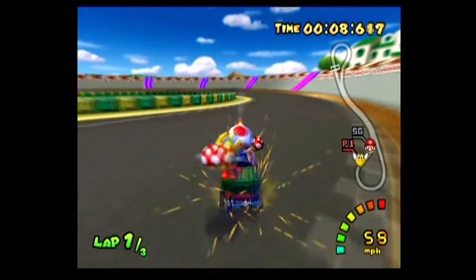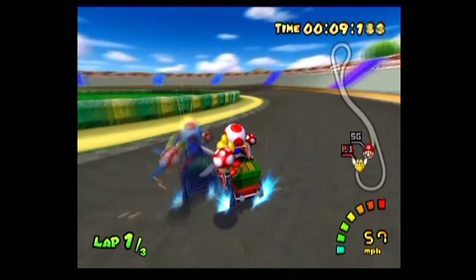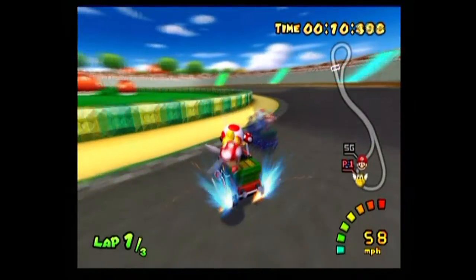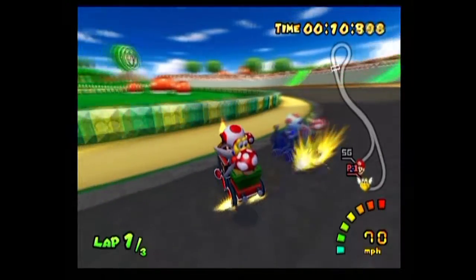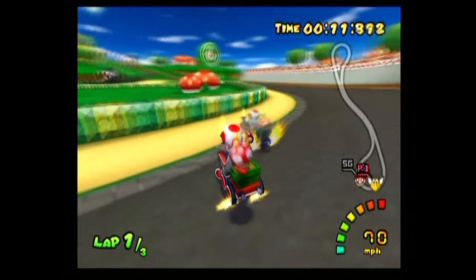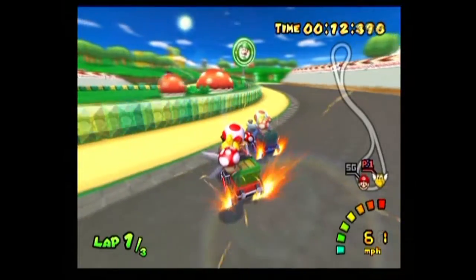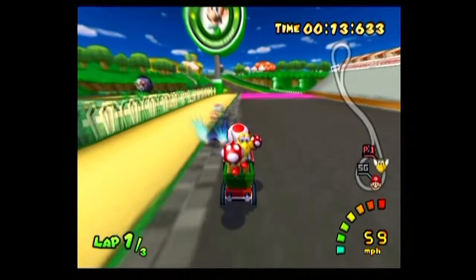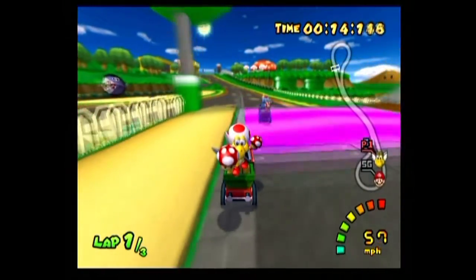Drifting. Let's say you're doing the U-turn on Luigi's Circuit going left. You hold left, then press R. Your car will start a drift. Holding left will steer sharply; with neutral your car arcs to the left; and holding right will make your car go in a straight line, so really wide. It's useful to learn the curves of the three trajectories so you have a feel for it.